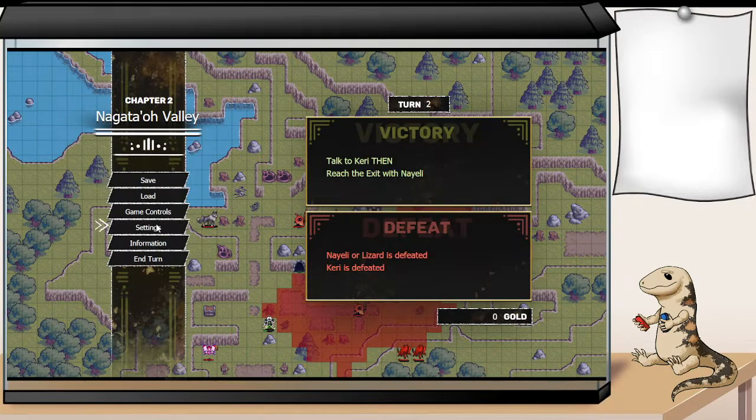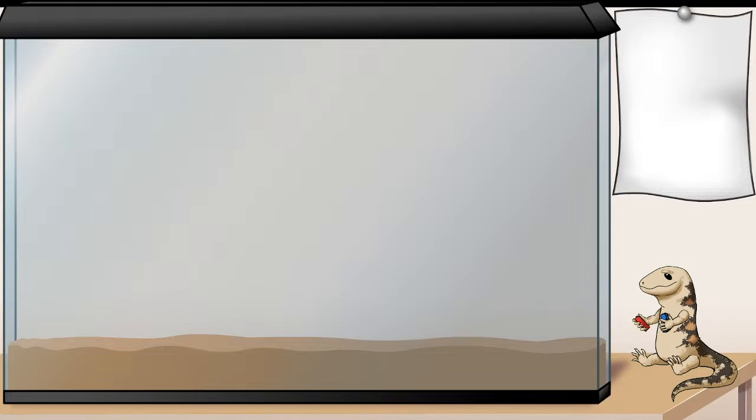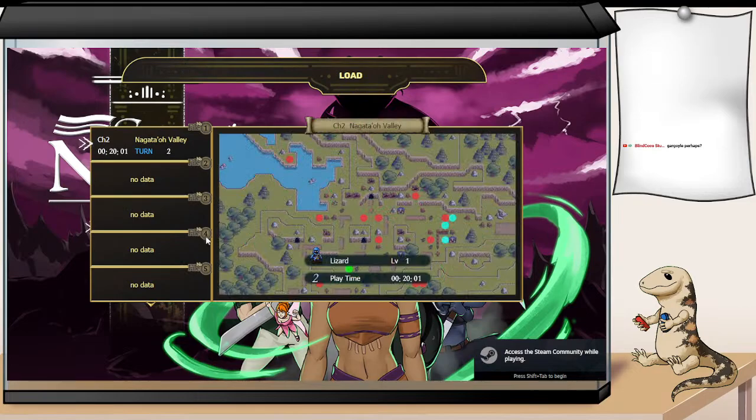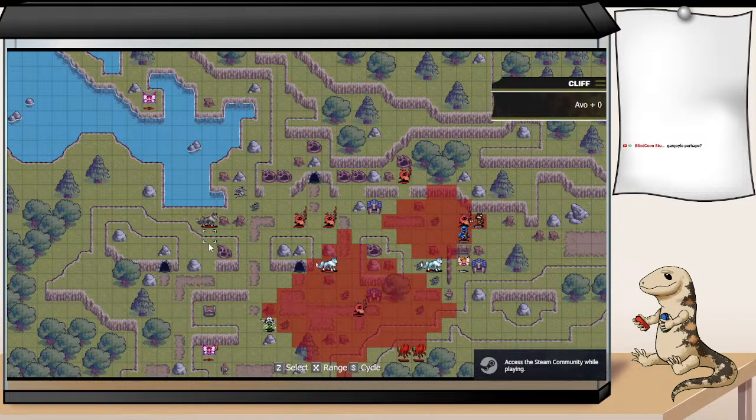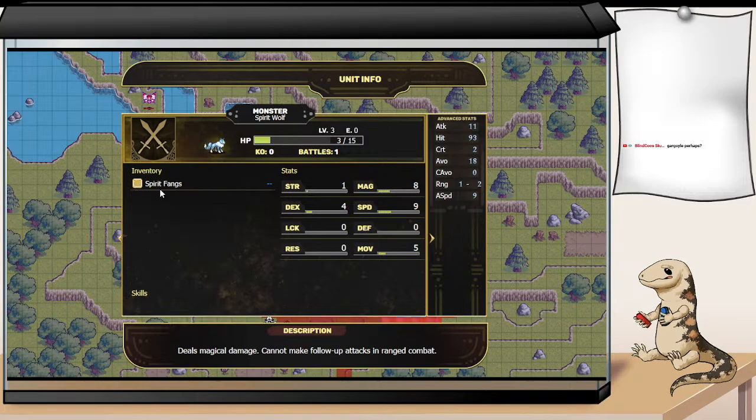Why are you guys acting unwise for the golem? We have a perfectly pretty dark elf that we just got. I'm just going to relaunch the demo real quick, and that's going to fix our little critter problem. Alright, let me check out these wolves. They have 1-2 range, they do magic damage, and they can't follow up. Then we have some beetles.